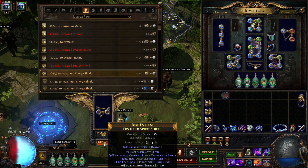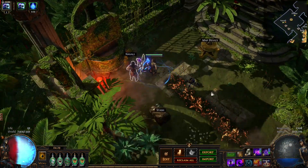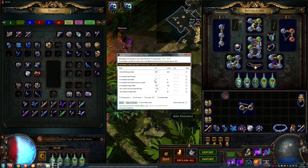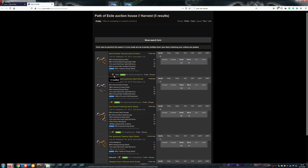I was lucky with the roll. I don't have armour scraps to increase quality, but let's check with the trade macro. With 20 quality, this shield will have 253 energy shield. You can check the price for such a shield now — around 2 exalted orbs.